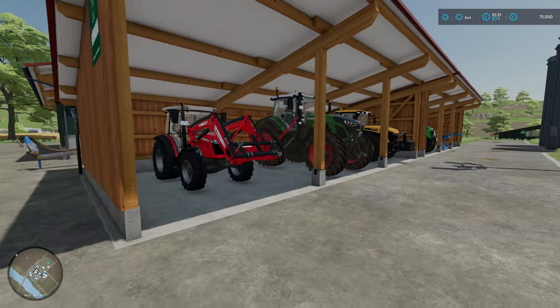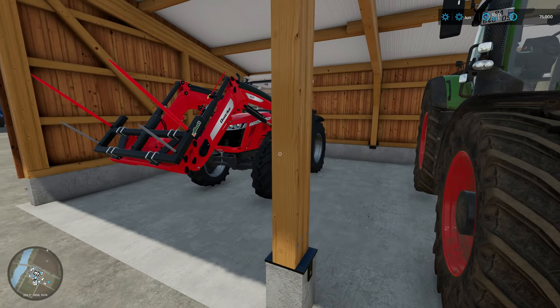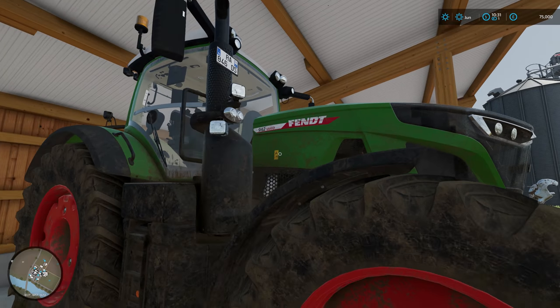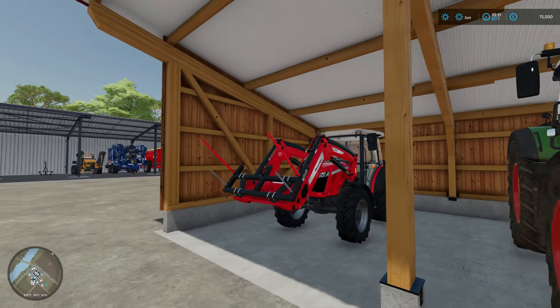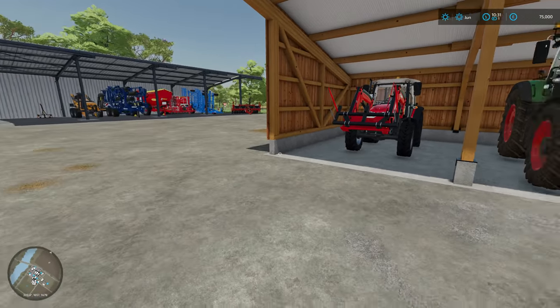So let's have a look at the tractors - I've got quite a few. Going with the Massey - tiny little Massey 3709. It is absolutely tiny in comparison to this big Fendt, which is the beast of the farm. It's got a lot of power. This is a lot smaller as you can see, but I've got a little front loader on it as well, so it will be good around the farmyard itself.